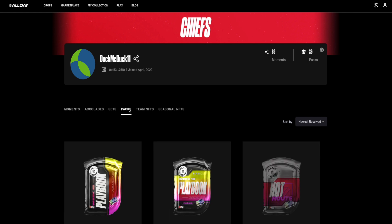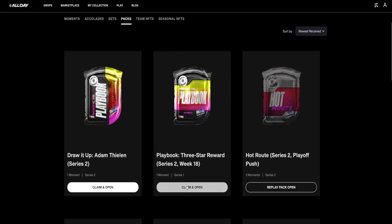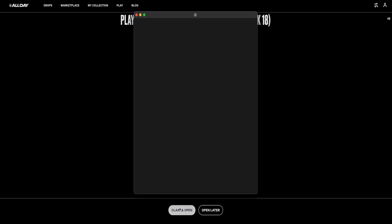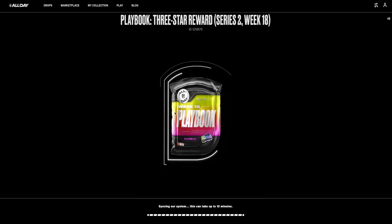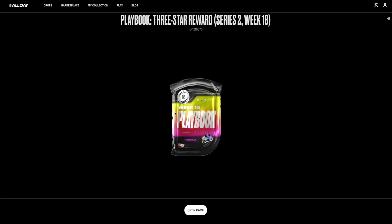There they both are, waiting for us to open them. We're going to start with this three-star reward pack, which will contain one moment — most likely a common, but there is a chance it could be a rare or a legendary. Let's hit claim and open, and we'll have to wait for it to process on the blockchain, which will take a few moments. Our pack is ready to open, so we'll hit open pack.